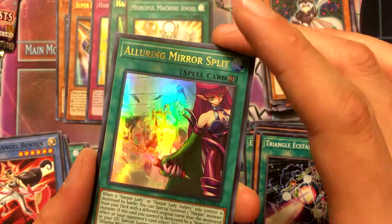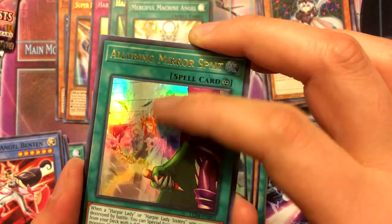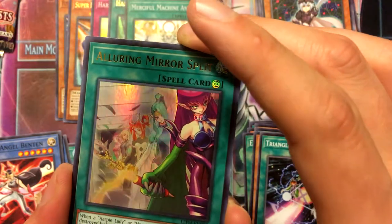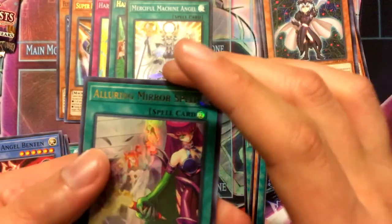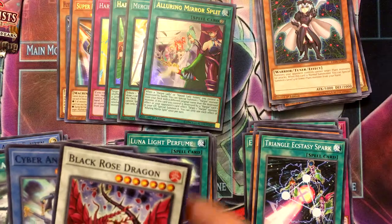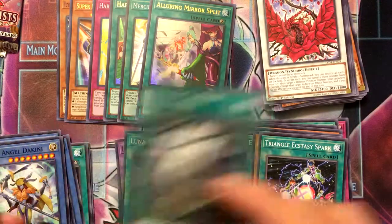Alluring Mirror Split is pretty much a card where when a Harpy Lady dies, another one comes out, which is interesting. I don't know how many of those I would need, but to be on the safe side I could use three.